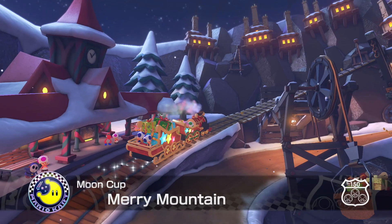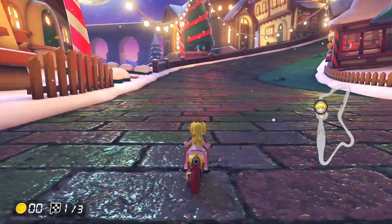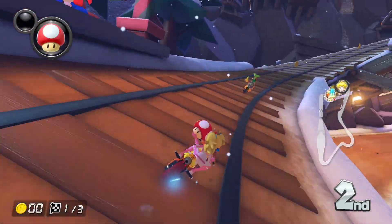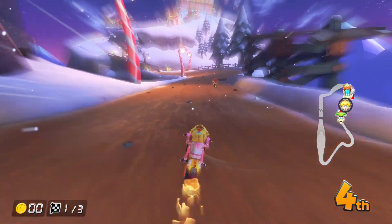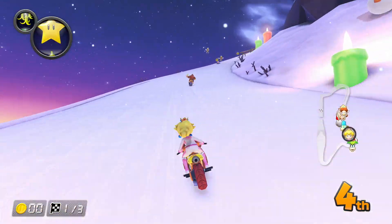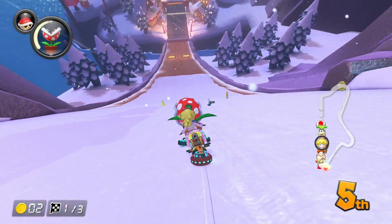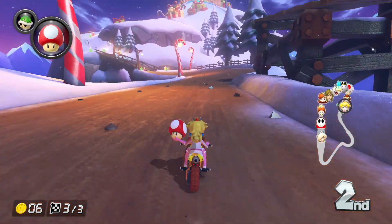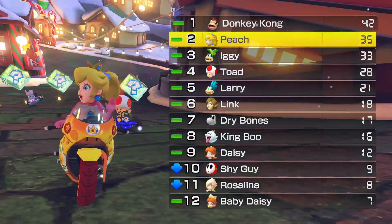Then we have Merry Mountain — a great Christmas-themed one. Because it's almost Christmas now, I quite like this one. It's honestly a great theming to have here, especially with this wave since it's close to Christmas. And we don't really have that many Christmas-themed tracks in Mario Kart in general — we only have snow-themed ones. The background does look kind of generic though, like this mountain background. But we even have the half pipes here, which is awesome. This one is actually quite fun. You can even see the candy canes — I think that's actually really cool. And that was Merry Mountain — a decent one overall.